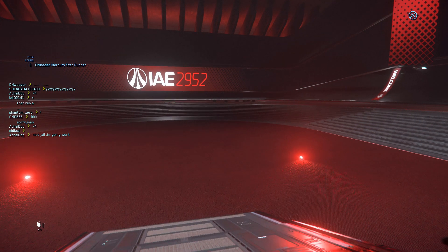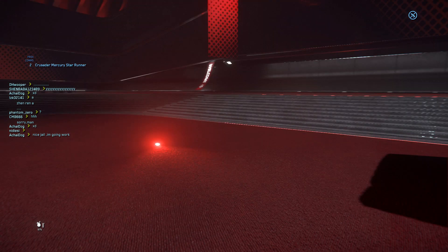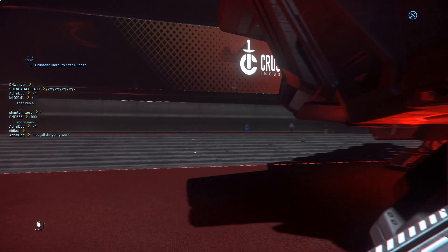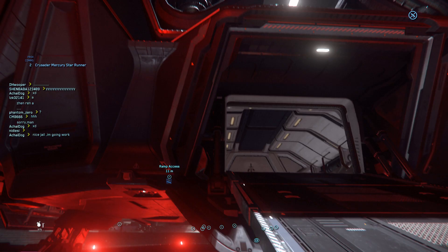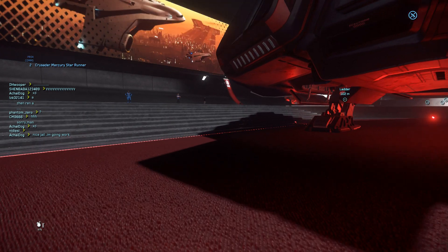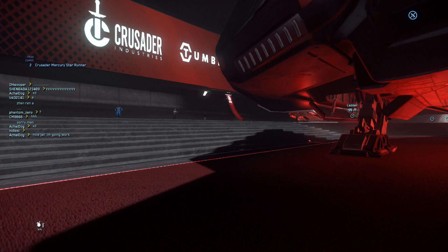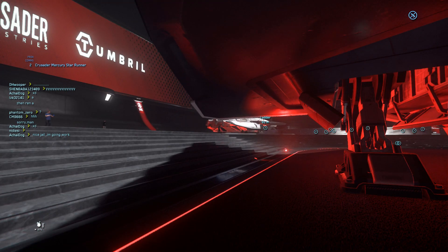To be honest, among all the large ships, the Mercury Star Runner is a ship that's easy to control. It's also practical enough for people to house a ground vehicle like a ROC inside and do some ground mining.